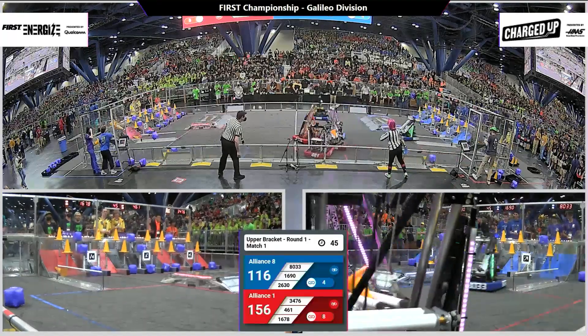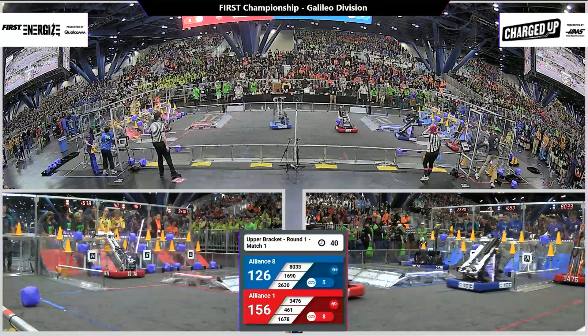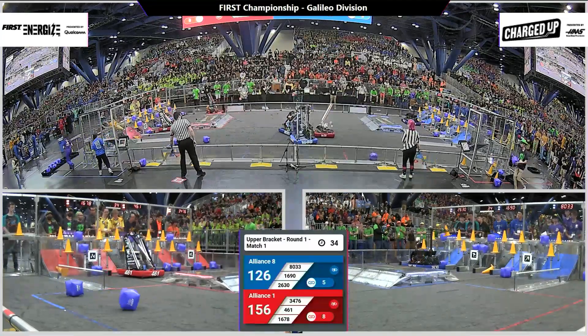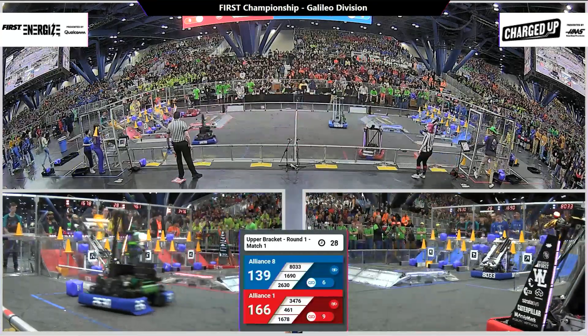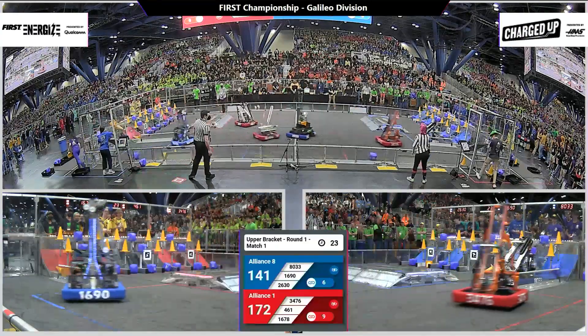2630 cone in hand moving across the field for the Blue Alliance. Thunderbolts looking to place it on the middle row, and they do so. Red Alliance looks like they only need one more game piece for their grid to be supercharged — and they have done so. Now they can score on their supercharged nodes and earn extra points as they stack cones on top of each other.